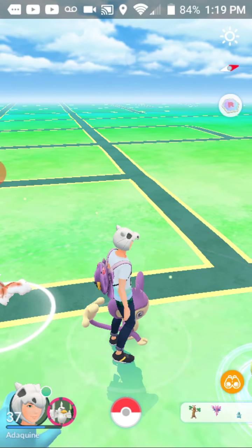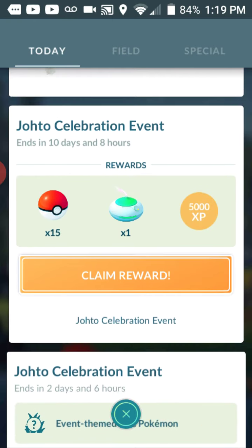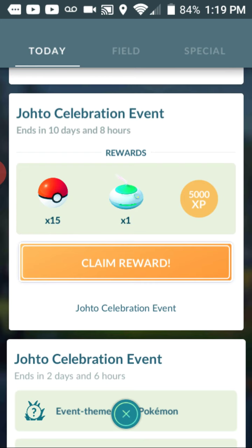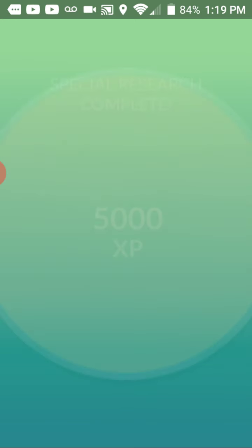Let's see - this is going to tell us what the next step is. Now we're going to claim this. We'll get 15 Pokeballs, 1 incense, and 5,000 experience. Special research complete - 15 Pokeballs, 1 incense, and 5,000 experience. That'll come in handy.